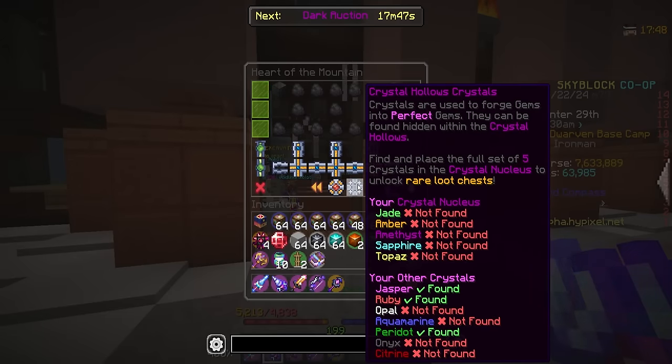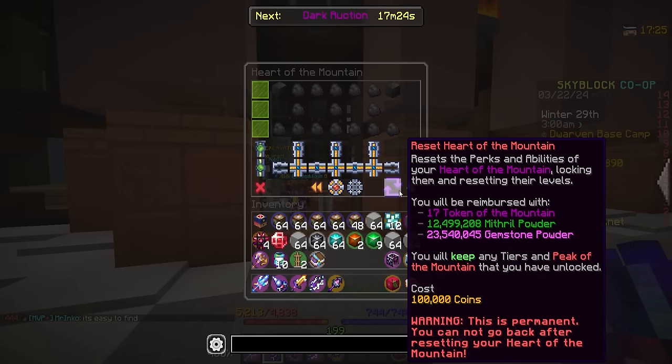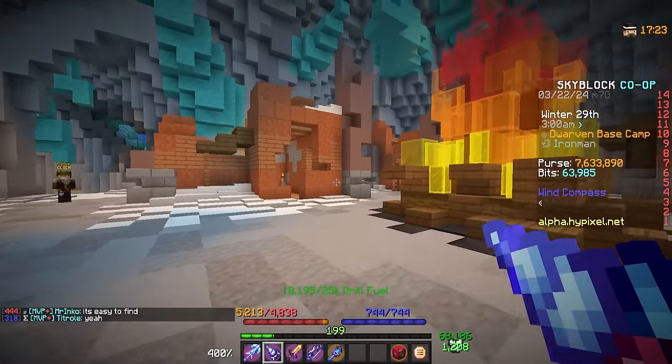From the three new HotM tiers you get six more Tokens of the Mountain, but there are more than six new perks so you'll need to choose wisely. There are also four or five new Crystals: Opal, Aquamarine, Peridot, Onyx, and Citrine. You can see how to obtain one of them from the mine shafts, and the others will likely be similar — we'll have to wait and see.